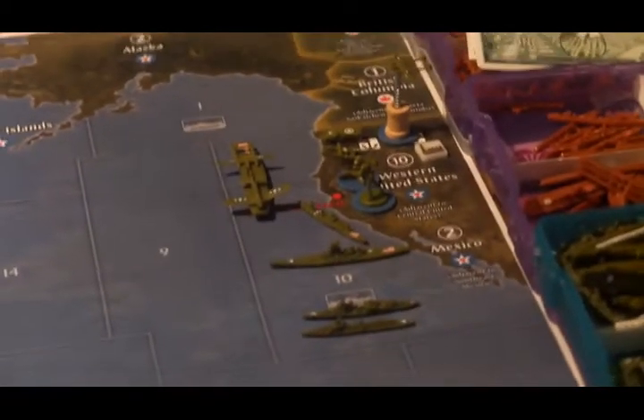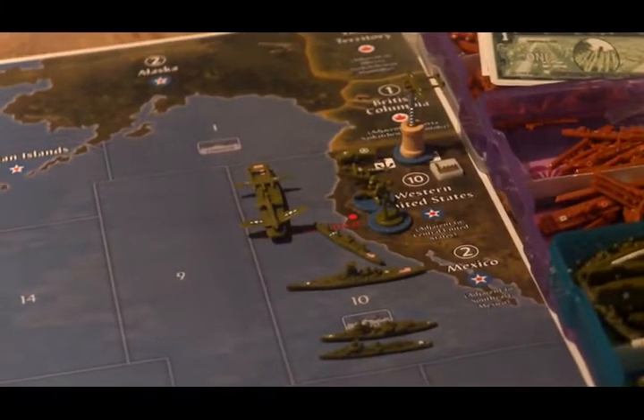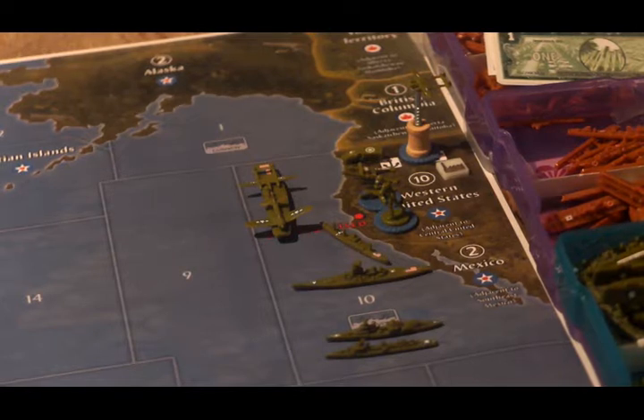Up in Sea Zone 10, there's a fully loaded carrier with a fighter and a tactical bomber. There is a transport, there is a battleship, there is another cruiser, and there is a destroyer.